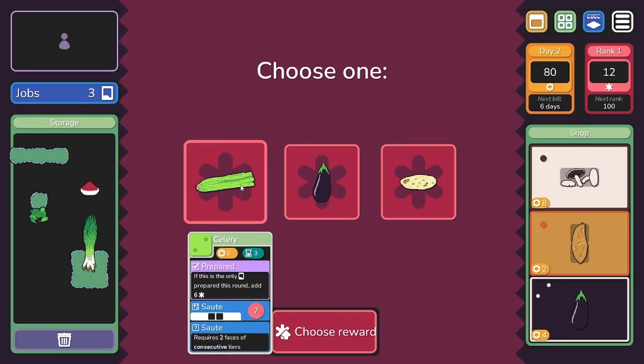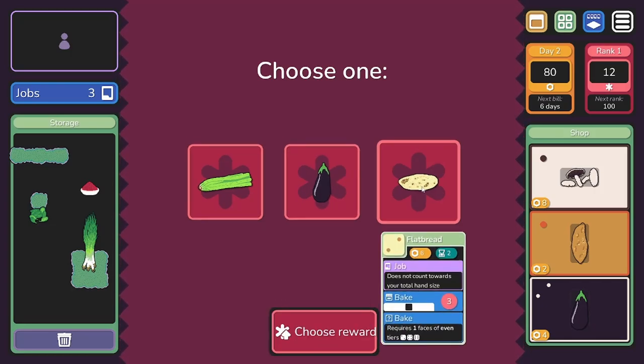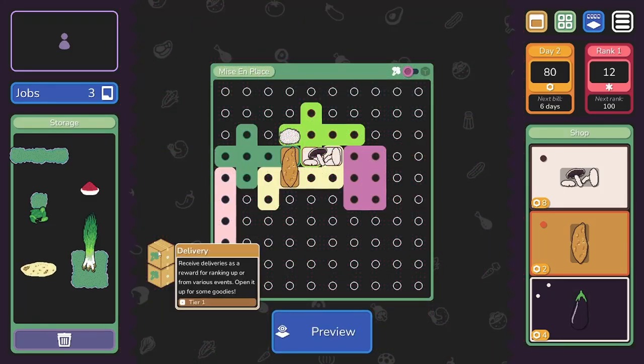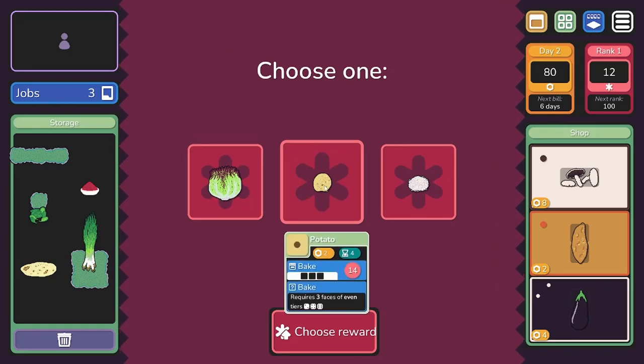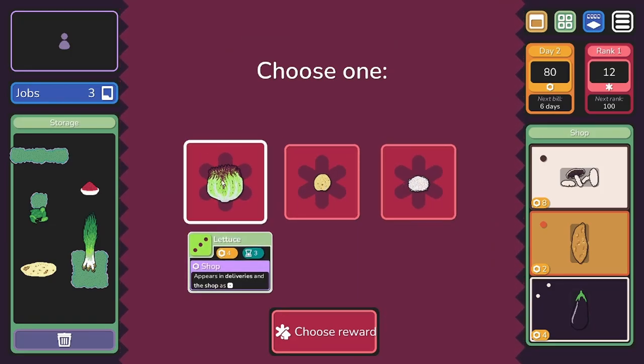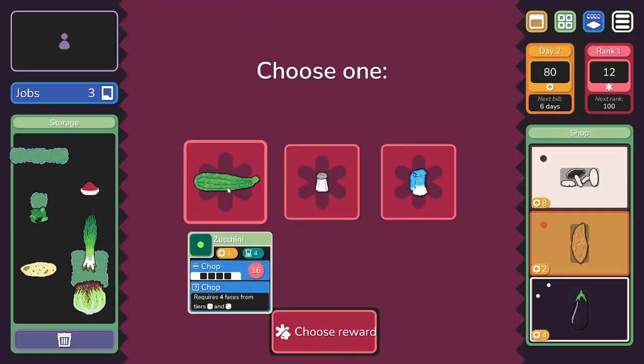Paprika adds one capacity — I will take paprika. Eggplant requires three faces of odd tiers. Spinach appears in deliveries and the shop as a tier two, but it's actually a tier four ingredient. It adds score for each unique face. Requires two faces from tiers five and six — I'm going to take the spinach. A spring onion requires one face from tier one and two — that seems doable. Flatbread — of course, one face of even tiers — does not count towards your total hand size. I'll take a flatbread. Lettuce appears in deliveries as tier one. I'll take a lettuce.